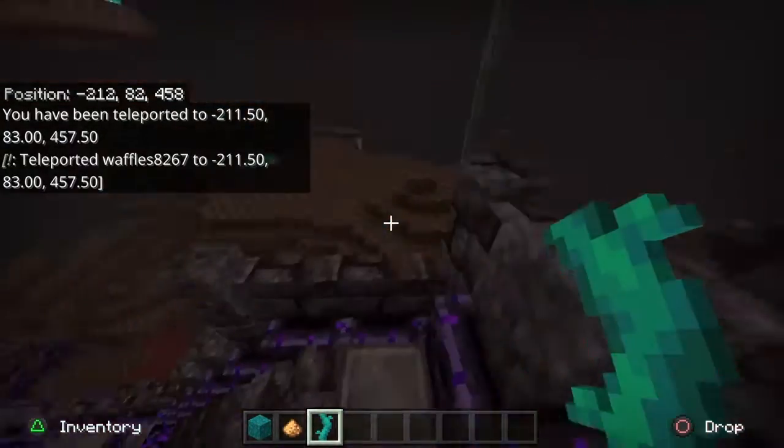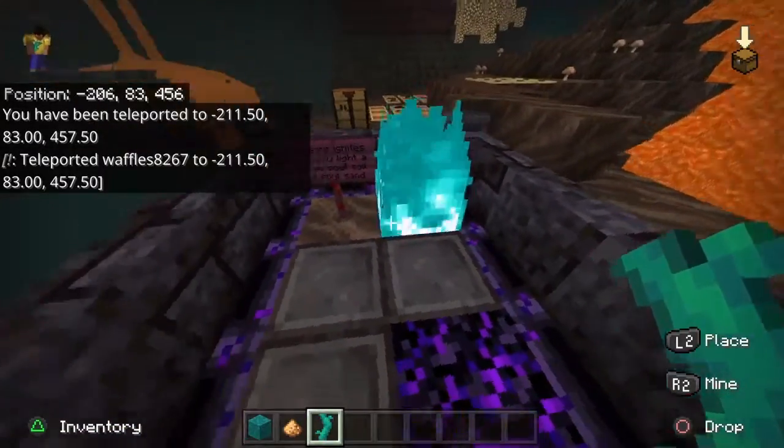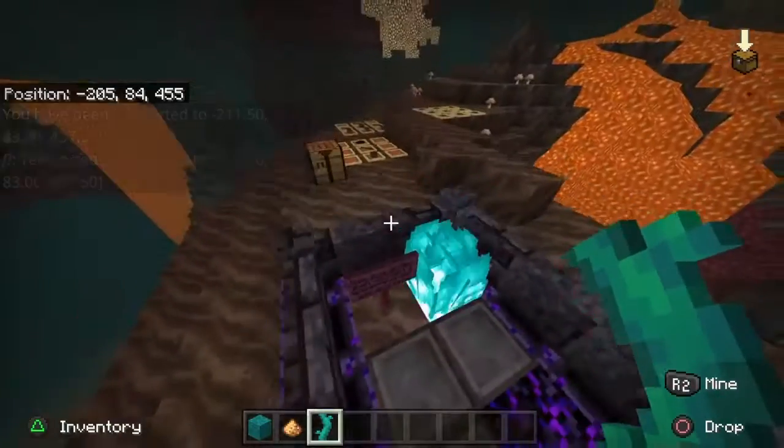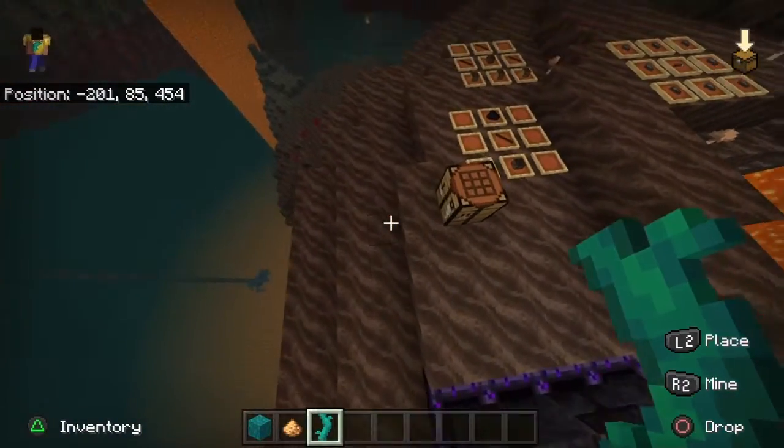Let's go to the next biome. This is the soul sand valley — this is where blue fire usually spawns in the nether. Blue fire spawns on soul soil and soul sand.